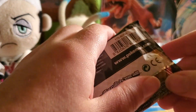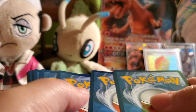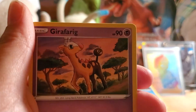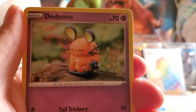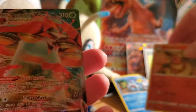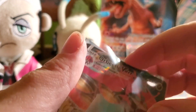Last pack — Celebi. Lightning Energy, Giratina, Moo-Moo Milk, Talonflame, Yanma, Wooper, Pikipek, Audino, a Reverse Holo Rare Flareon — whoa! An Orbeetle V-Max! Okay! That was good for a final pull — I'd take anything.